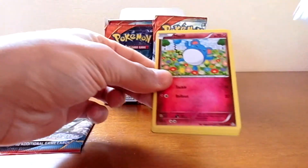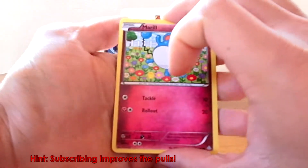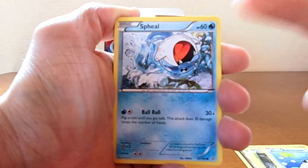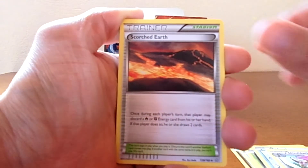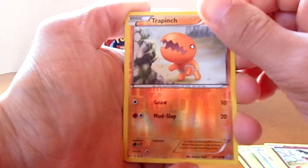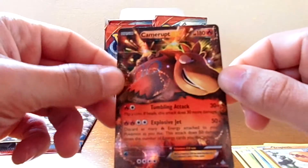Next pack — a Marill, a Fairy-type Marill, that's strange. There should be an ultra rare somewhere. We have a Marill, a Corpfish, a Barboach, Spinda — the funniest card in this set so far — a Dewgong, a Scorched Earth, a Mr. Mime, and a reverse holo of a Trapinch. The rare is an ultra rare — it's a Camerupt-EX!